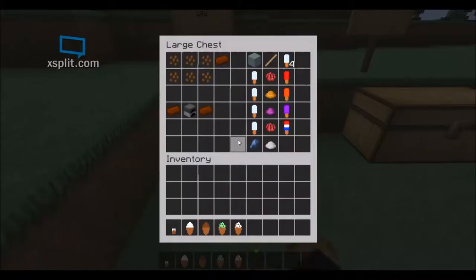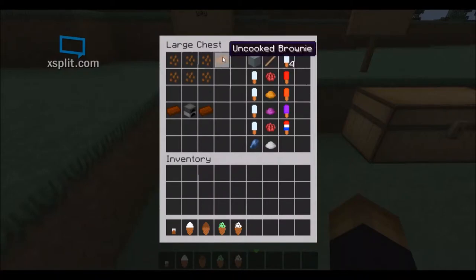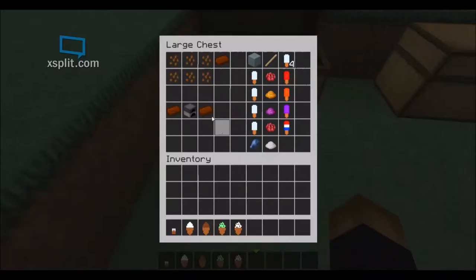Now on to the popsicles and more food! This is an uncooked brownie. To make an uncooked brownie, you need six cocoa beans, which gives you an uncooked brownie. Then you smelt the uncooked brownie in a furnace and you will get a brownie!